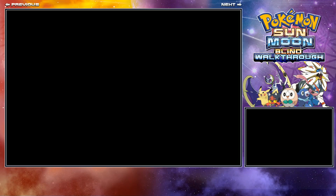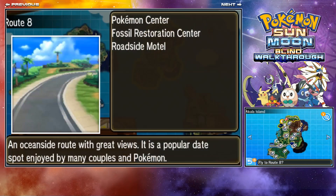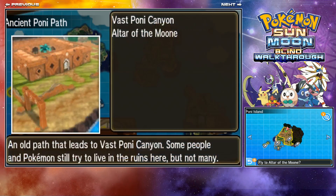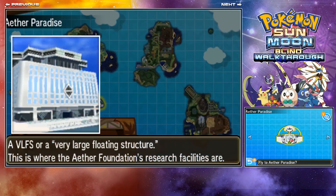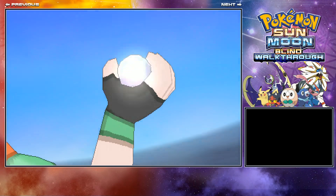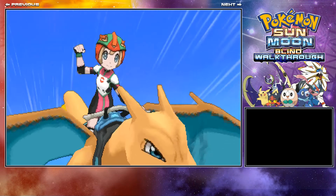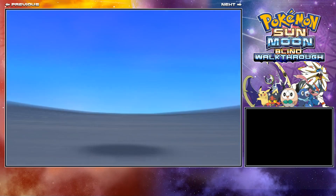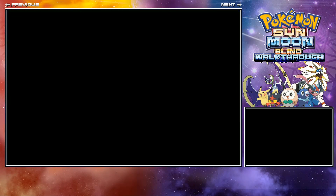Let's go into Charizard Glide. The Aether Paradise is really easy to find — on the map just scroll across the islands and it'll be the only one by itself. When we fly there we'll be directly out front and can just go straight in.